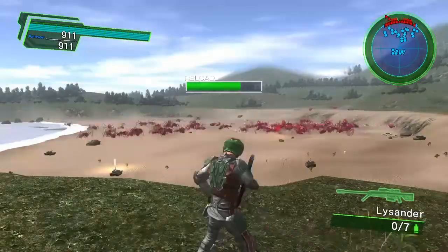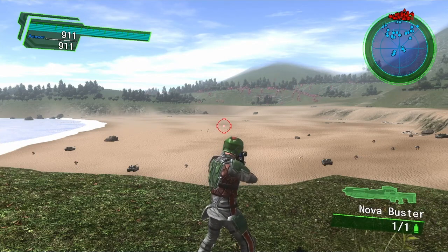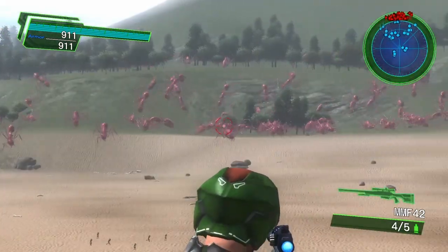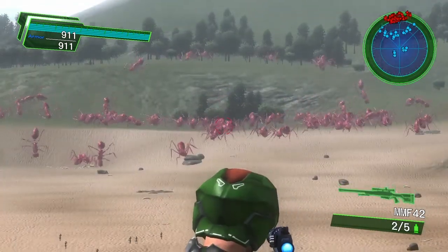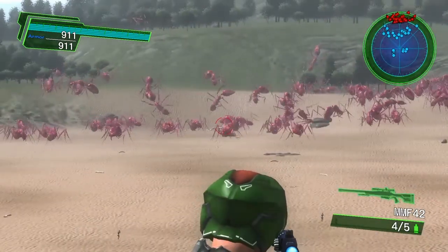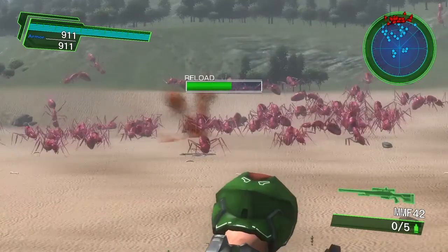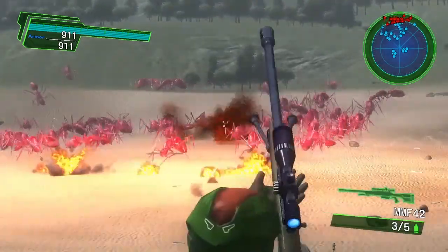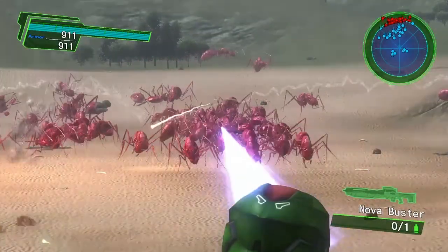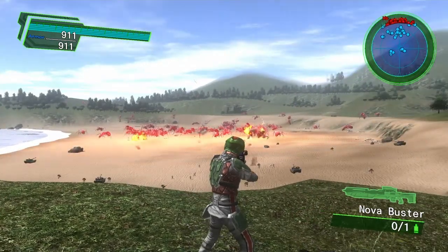Next on the list are the MMF 42 and the Nova Buster. Starting with the 42 — it doesn't have a huge range but has an accurate shot and a fairly fast reload. It chambers fast and reloads fast, not a bad sniper rifle for the lower difficulties. Next up the Nova Buster — one shot and that's it, there you have it.